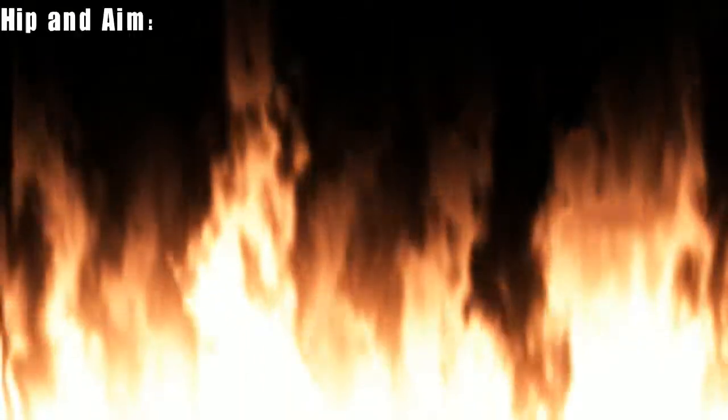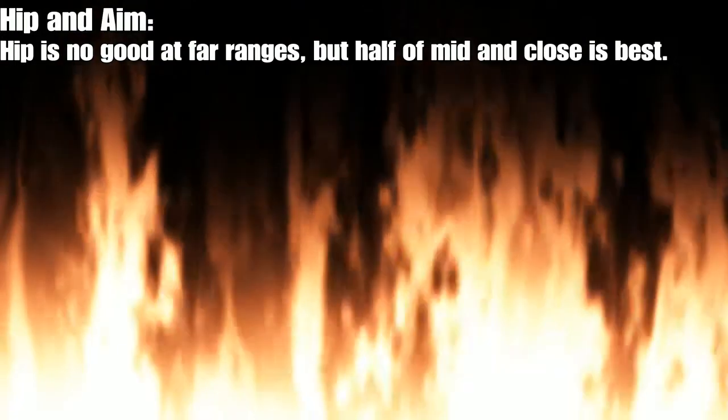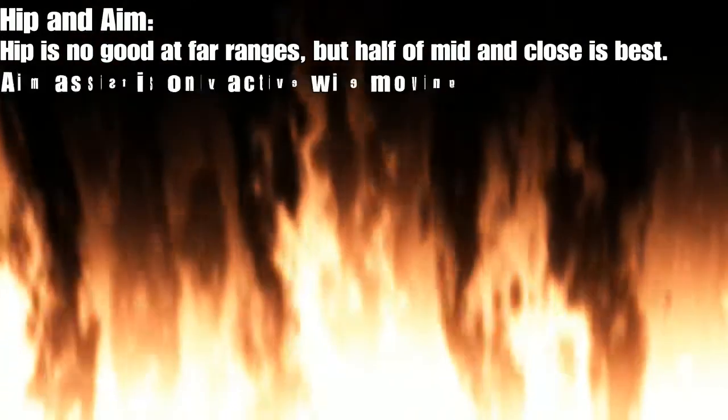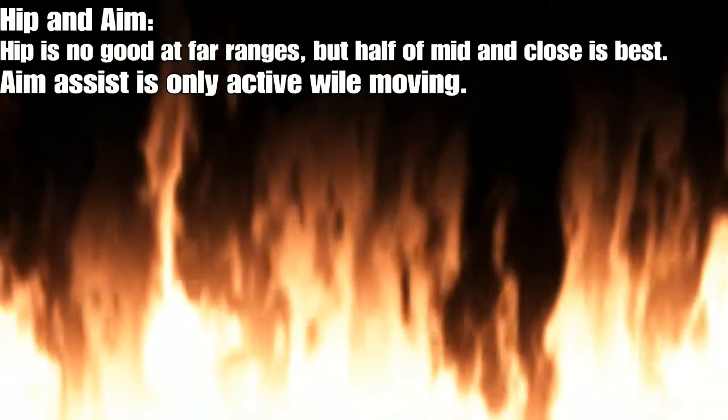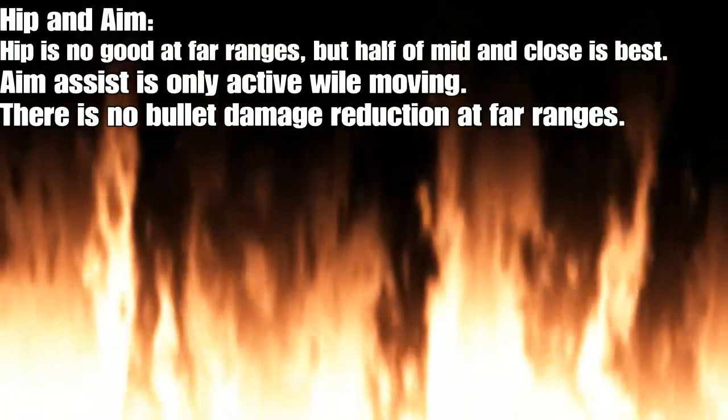Hip and aim: hip is no good at far ranges, but half of mid and close is best. Aim assist is only active while moving. There is no bullet damage reduction at far ranges.